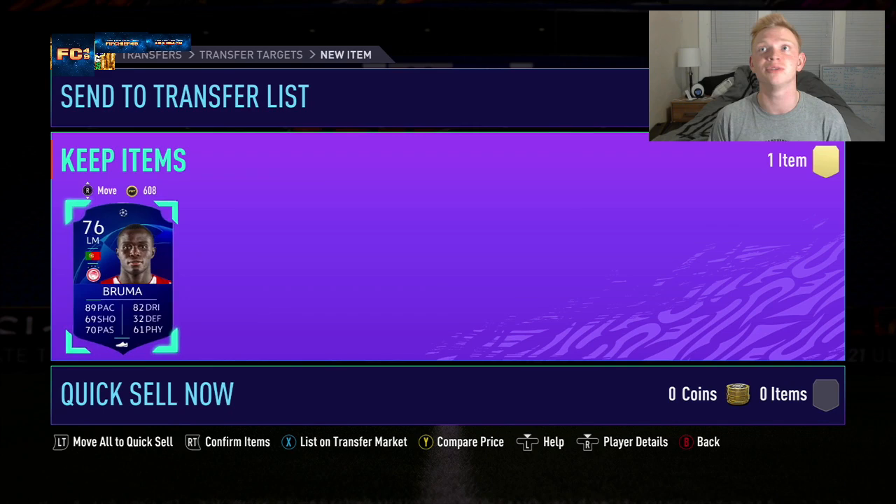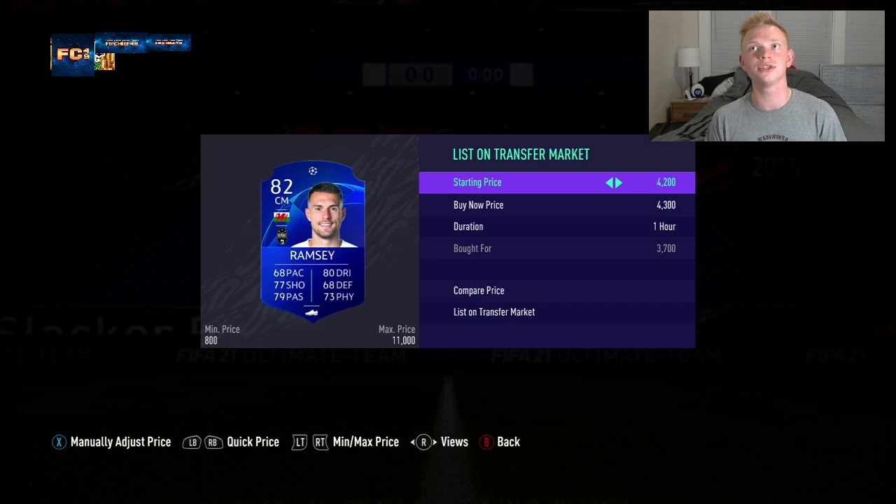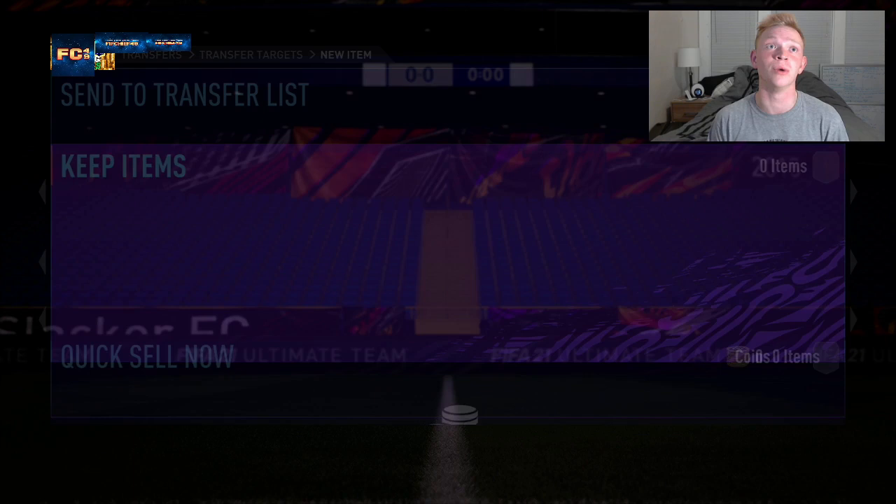We're just winning tons and tons of cards right now. This method is going to be really good late at night with fewer people bidding, so it's much easier to win. We'll make 700 coins on Bruma and another 700 coins on Ramsey. It's really just about mass bidding and not getting discouraged when you don't win cards — put down as many bids as possible and hope you win a few.